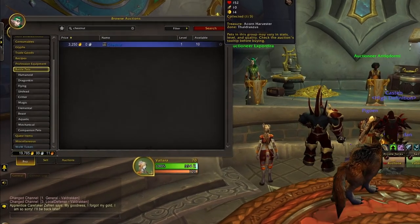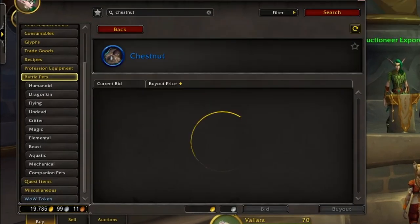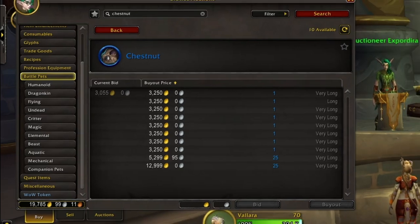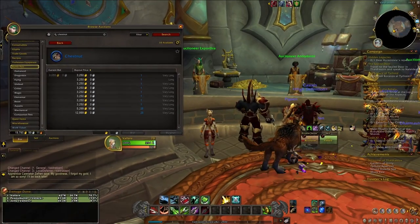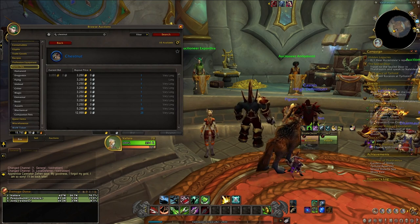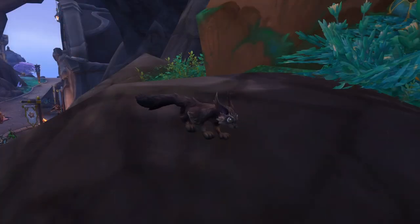As you can see on my server, he is going for about a little over 3,000 gold, all the way up to almost 13,000 gold. So if you want a way to make some quick cash and people don't want to go out and get them themselves, this might be an option for you. But like I always say, it's your gold — you do with it as you will. I'm just here to show you where you can acquire Chestnut the battle pet.